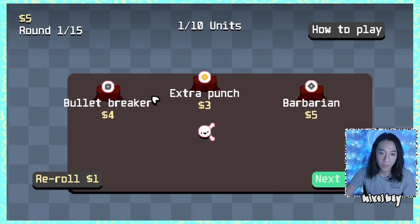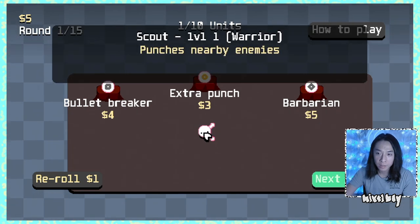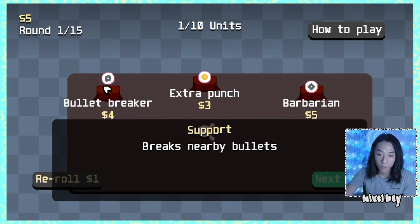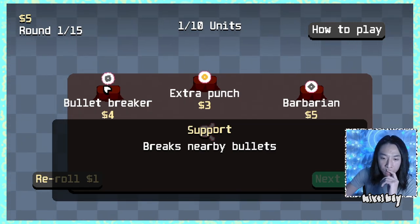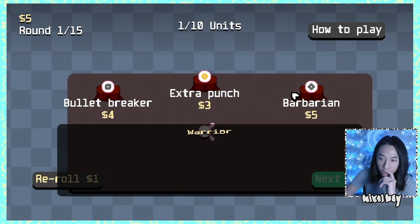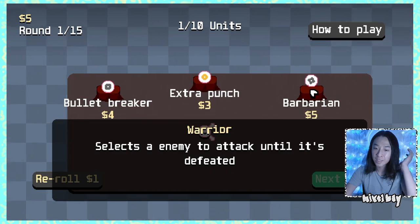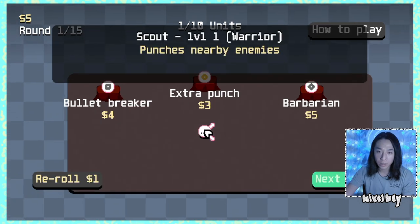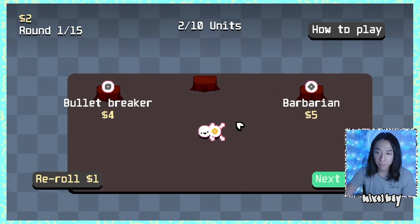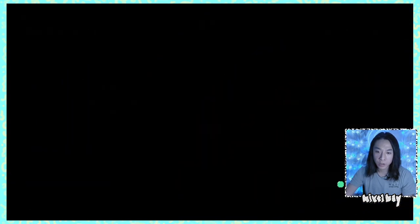Let's play Centipede Gun. So this is my little centipede dude right here. Scout, level one, warrior — punches nearby enemies. I already have one of him. Breaks nearby bullets. Extra punch adds one punch for adjacent warriors. Selects an enemy to attack until it's defeated. What if I take the extra punch and put this guy beside it too? I'm too poor. Let's go next round.